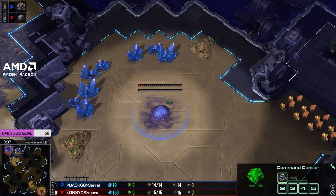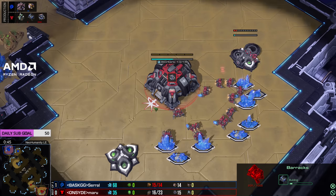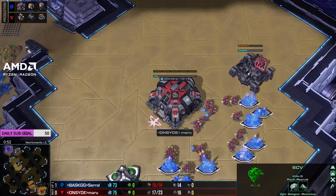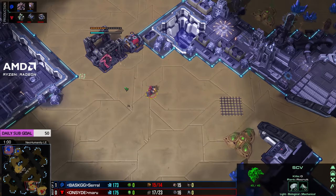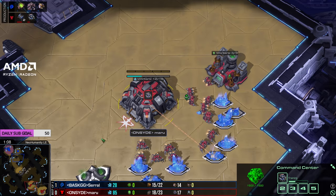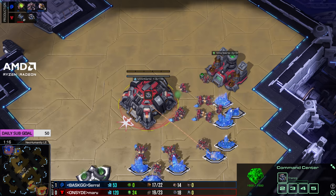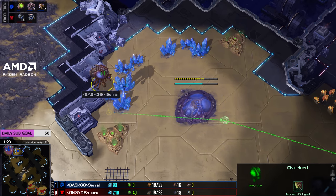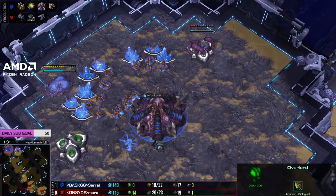Maru going to go for the low ground - probably a two barracks Reaper opening. This is always an interesting matchup because at first I thought 15 hatch 15 pool was really bad versus a two racks Reaper opening. Maru's sending that SCV a little late - that's not going to get there in time. He's at 150 minerals, three seconds late on the barracks. Uncharacteristically sloppy - come on Maru, wake up, you're playing Serral. Don't come into this series lazy. These guys are favorites to win the group, but there's players like Gumiho and Maxpax who could definitely beat either of them.